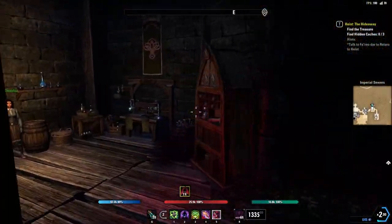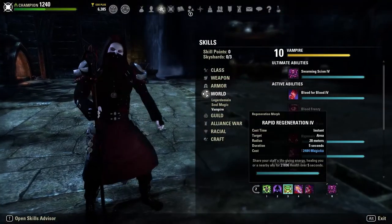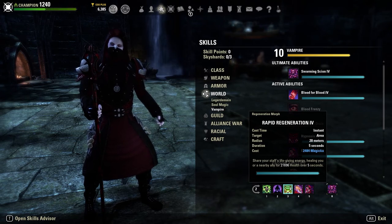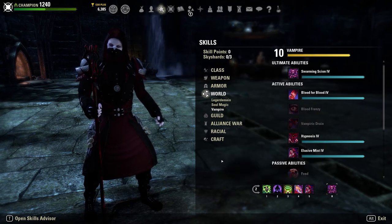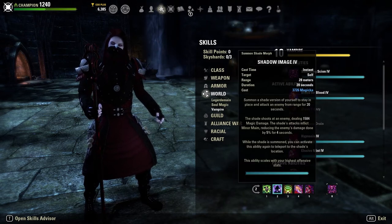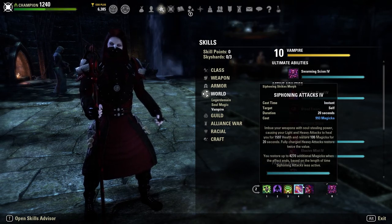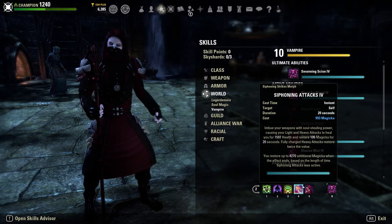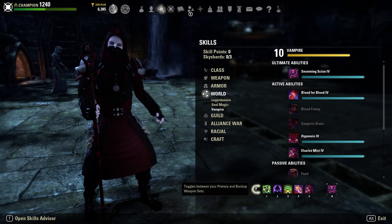Between the ability to port to the shade and Elusive Mist — which dissolves you into a dark mist reducing your damage taken by 75%, granting Major Expedition increasing movement speed by 30% as long as you maintain the channel, and also removes and grants immunity to disables and immobilization effects — you are able to be extremely mobile and really escape people. Then you can simply heal yourself up when you get out of range with Rapid Regen, giving us a massive 22k heal over five seconds.